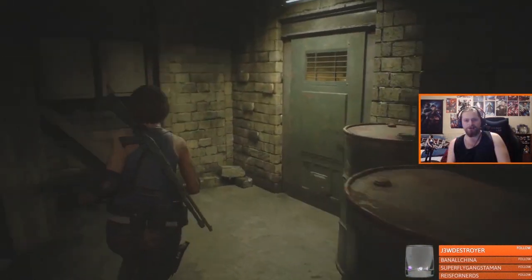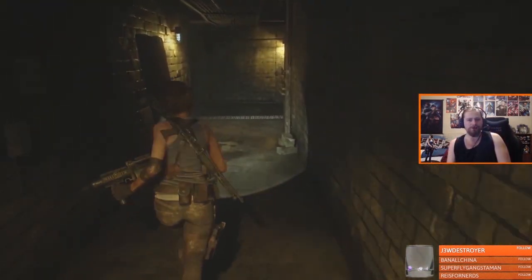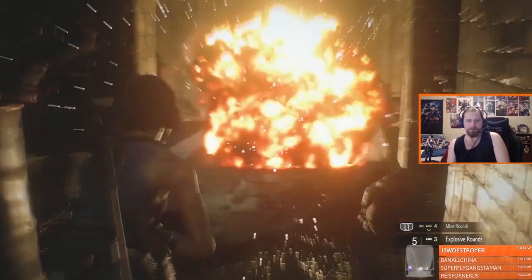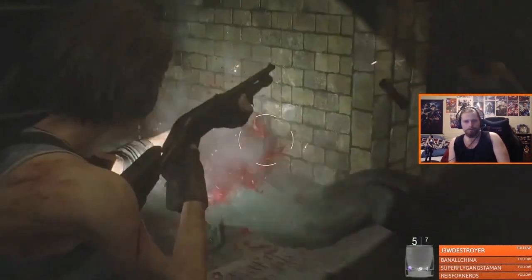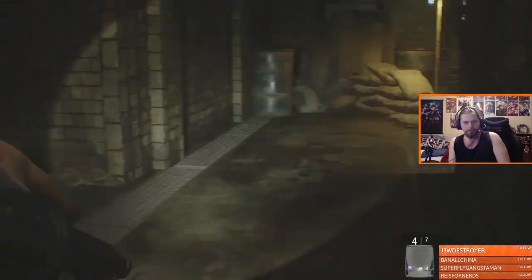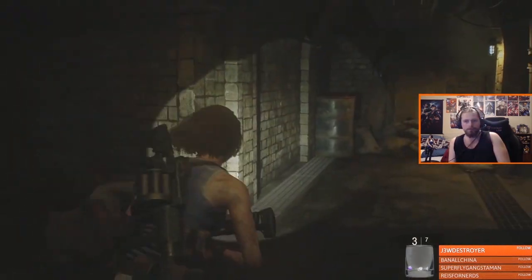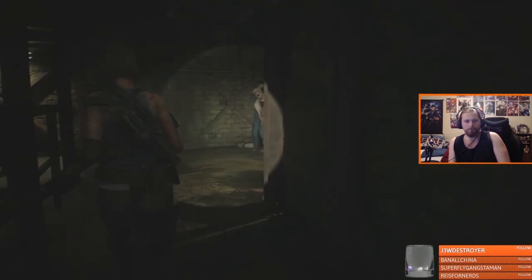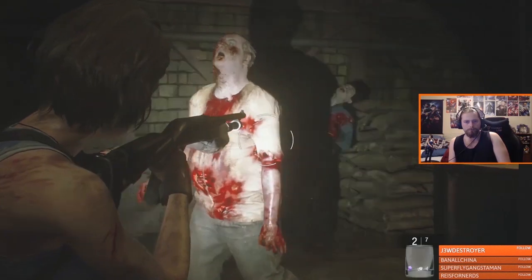A good spot for the grenade launcher and shotgun kill records was just as you regain control of Jill before the Nemesis Stage 2 boss fight. There's a great spot where you could kill six zombies in quick succession and then reload your file to put yourself just before them again, giving you the opportunity to spam kill them over and over.